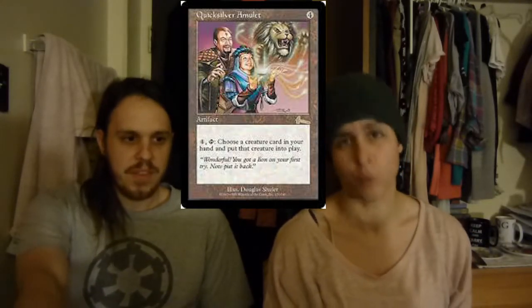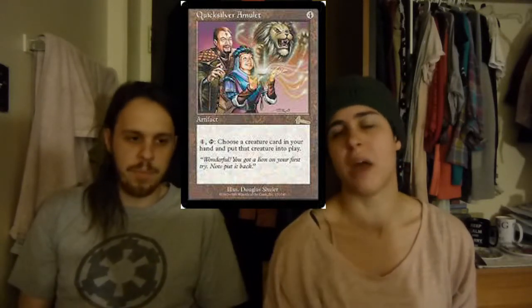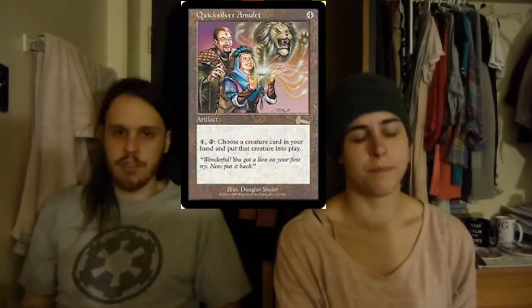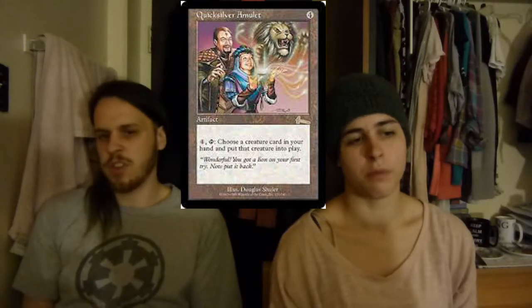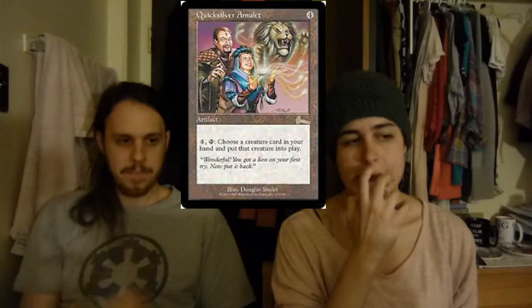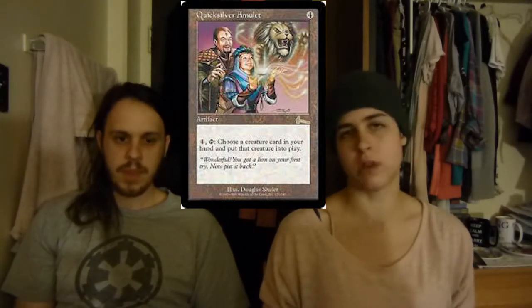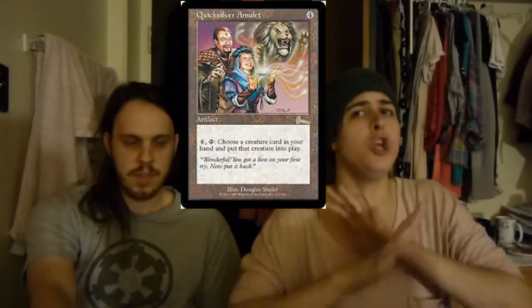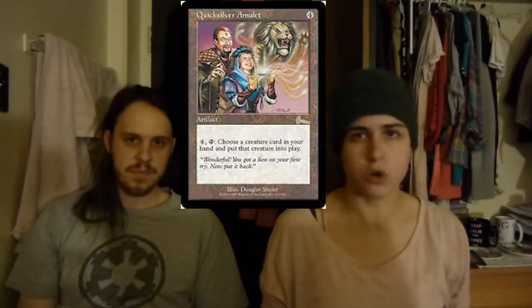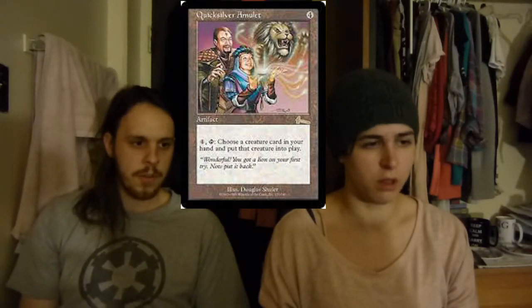Then we have Quicksilver Amulet. Four mana and I play a big Eldrazi — you don't get the cast triggers, but you don't necessarily care. Or you play a Void Winnower — doesn't have an ETB trigger, but it's just a bad time for everyone else on potentially turn five, if not quicker than that. It's also great if you really need to get ahead and just really need a big creature. It's a great way to get big creatures or reduce the cost of casting a creature.